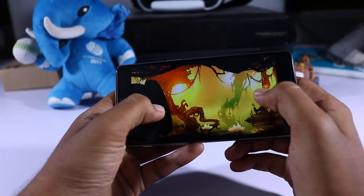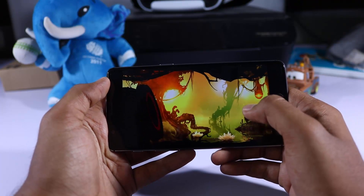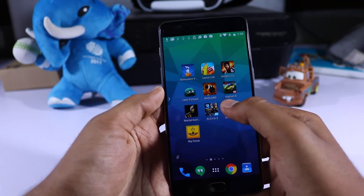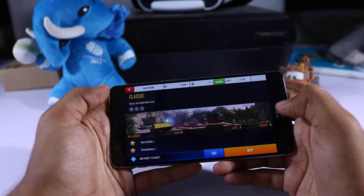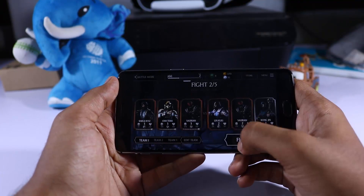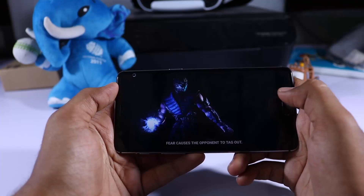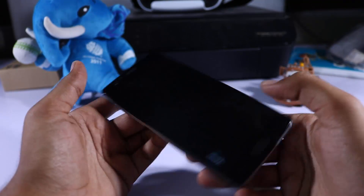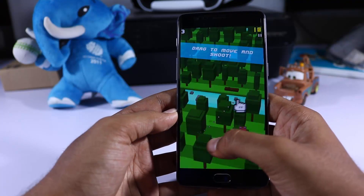You get a similar effect with even 4GB of RAM, but you might be able to switch between maybe 3 to 4 games — that's all. But on OnePlus 3, because of the Snapdragon 820 and 6GB of RAM, we are able to switch between 3 huge games — Asphalt 8, Nova 3, Modern Combat — and some smaller games. So that's pretty insane, at least for me.